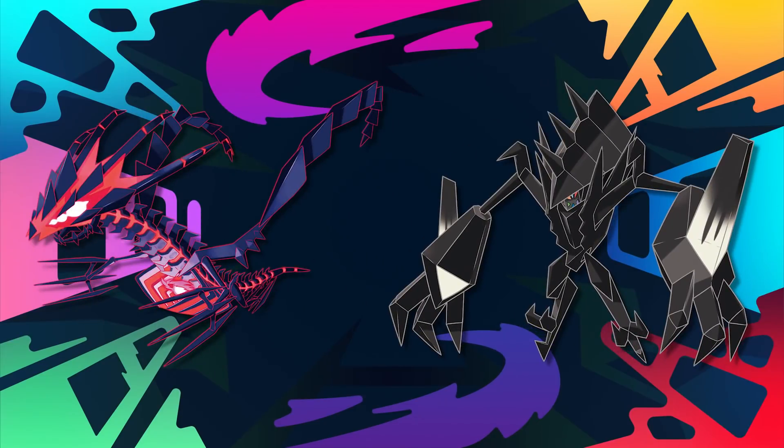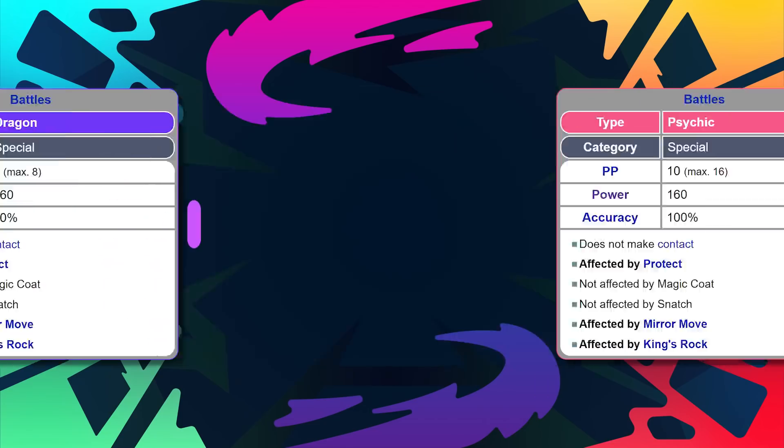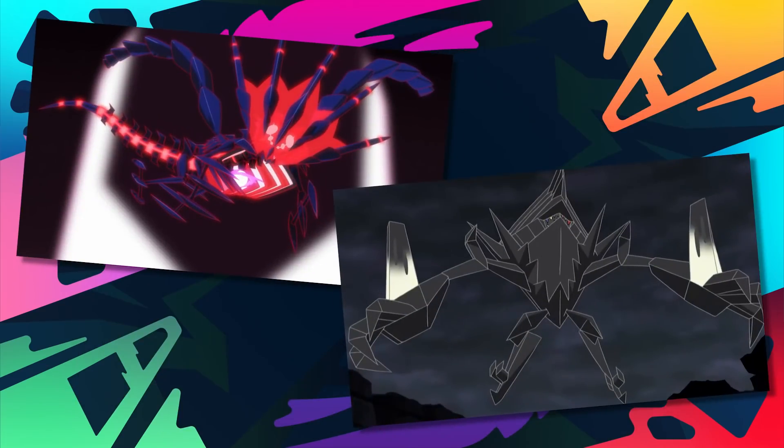Sharing the number 7 slot are the signature moves of Generation 8's Eternatus and Generation 7's Necrozma. The differences between these two moves are next to none — they are both special attacks with a base power of 160 that need a turn to recharge after usage, and both are STAB for each respective Pokemon. Eternabeam being Dragon and Prismatic Laser being Psychic. However, the main difference is that Prismatic Laser has 100% accuracy while Eternabeam only has 90%. As third legendaries, they both sport quite powerful moves to establish themselves as powerhouses in their respective regions.